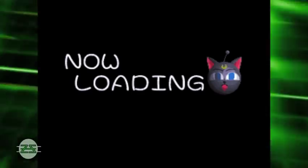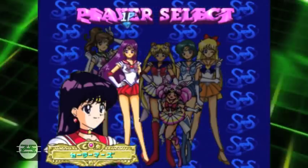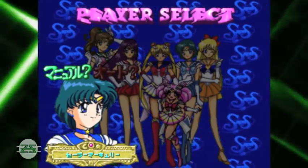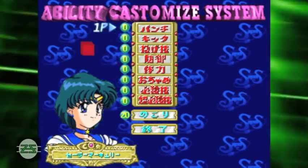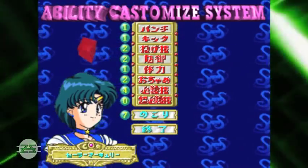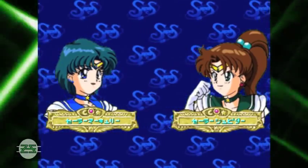Anyhow, this is a fighting game, and in the story mode you can really only select the main five plus Chibi — we'll talk about Chibi in a bit. I went ahead and chose Mercury, because yeah, I like Mercury. I wish I could tell you what these are, but it looks like some kind of battle strength customization stuff that you can play with. But this is about as far as I can get, and then I go into the battles.